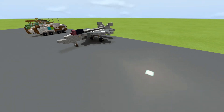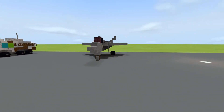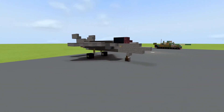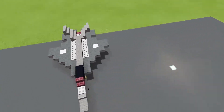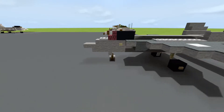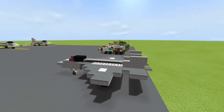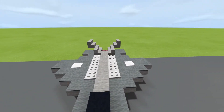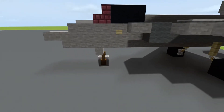Hello everybody, this is SW Gurind with another tutorial. Today I am building the F-35A fighter. This is used by the US Air Force — it's a 5th generation stealth fighter, pretty cool. This is at 1-to-1 scale, being 17 blocks long, 11 blocks wide, and 5 blocks tall. Alright, let's get to building now.